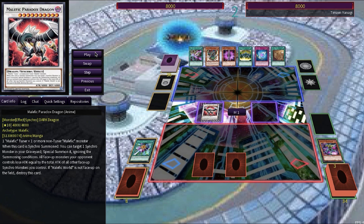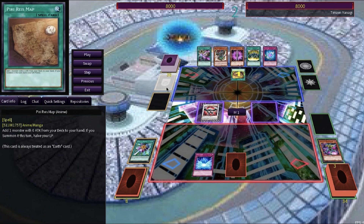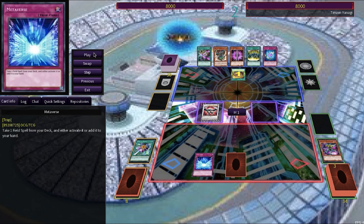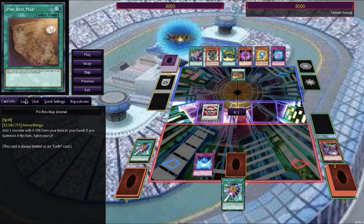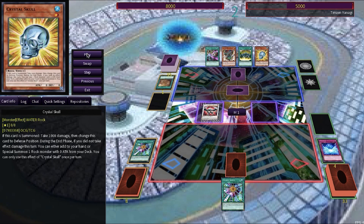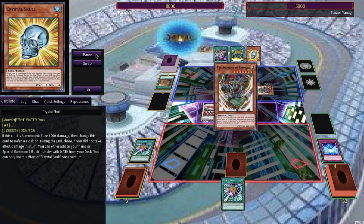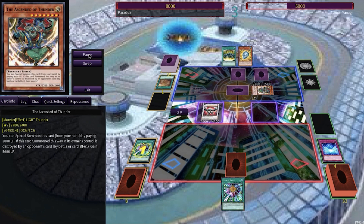Tenzin starts off with the Piri Rei's Map, and Paradox responds with Metaverse to add a field spell to his hand — he grabs the Malefic World. The map adds the Crystal Skull to Tenzin's hand. We have the one-two punch, just like the last duel. Tenzin sets a monster, then special summons the Ascendant of Thunder in defense mode, leaving him with 5000 life points before setting another card in the back row and passing turn.